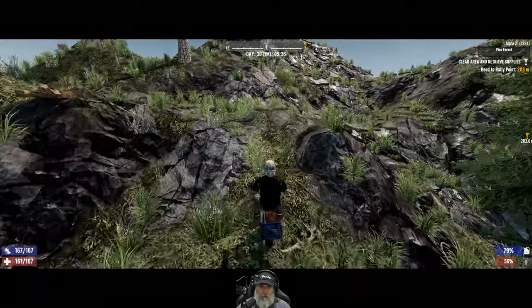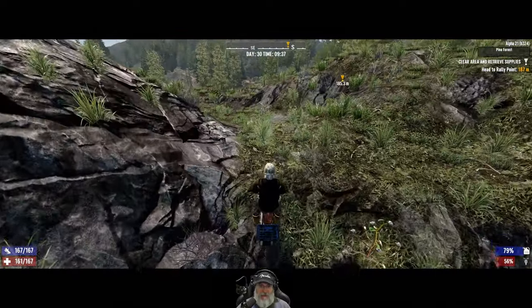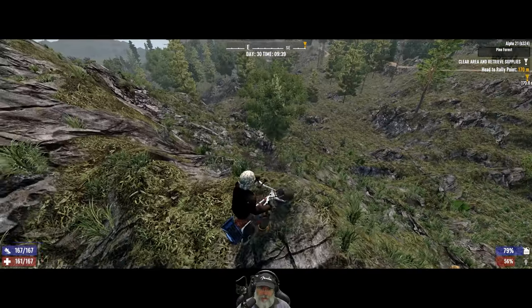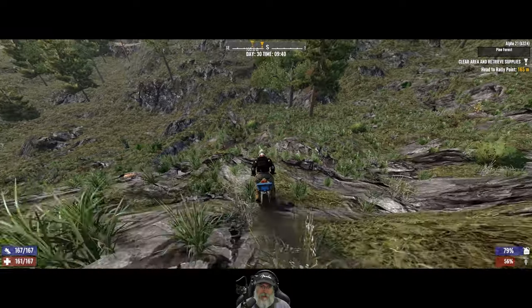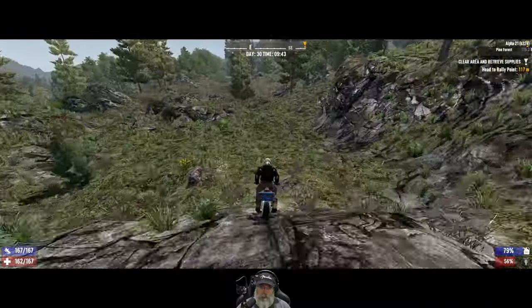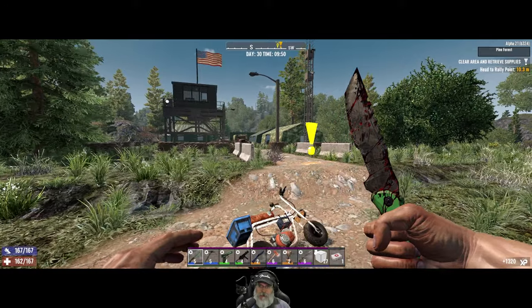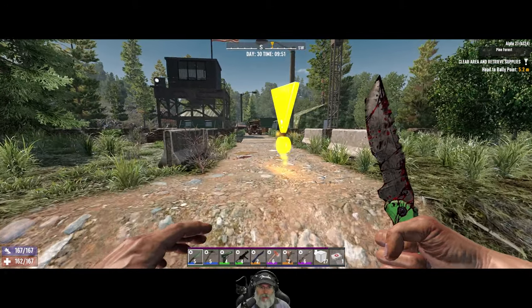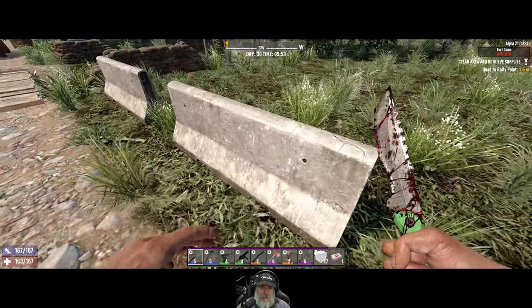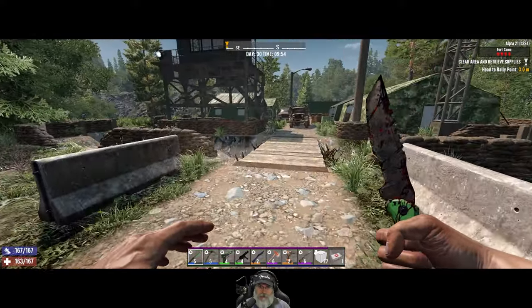On the way back we'll probably follow whatever path leads away from this place. If we had the dirt bike none of this terrain would be an issue - that dirt bike can pretty much travel across just about any terrain in this game. All right, Fort Camo - I think this is the one that has an underground section to it. And yes it does have bouncing Betties - there's one big bouncing Betty landmine right there.